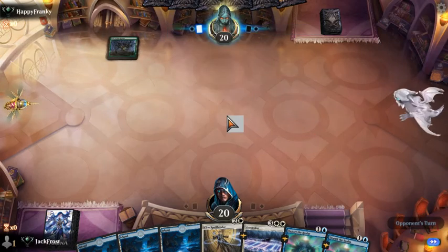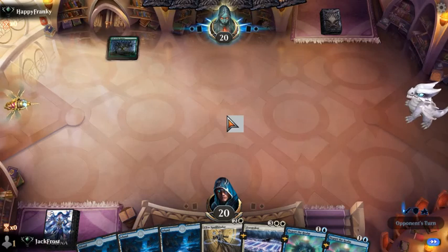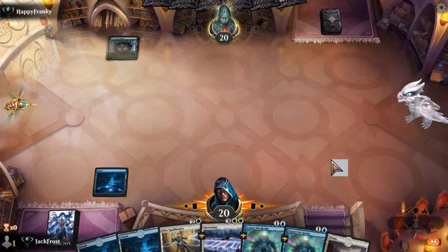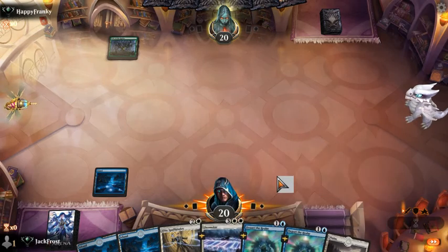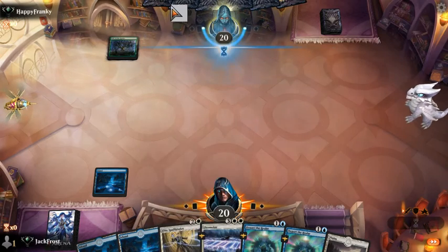Is this mono green by any chance? Green-red? Something along those lines. I think he passes. We drew into a planes. We'll keep mana up next turn for the Depart the Realms in case we need it, and then on the following turn we'll have enough mana for the Elite Spellbinder so we can at least take a look at his hand and see what he has.